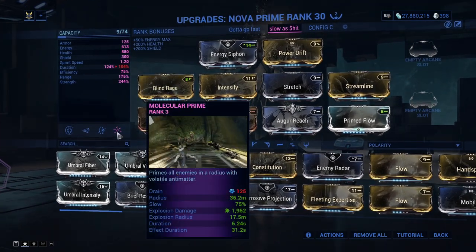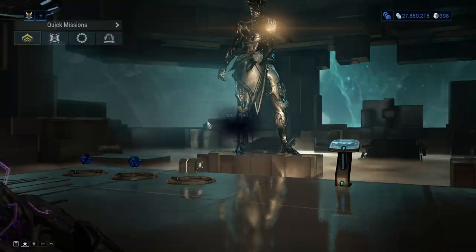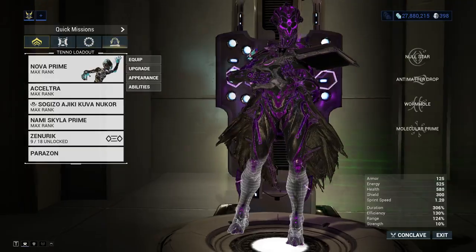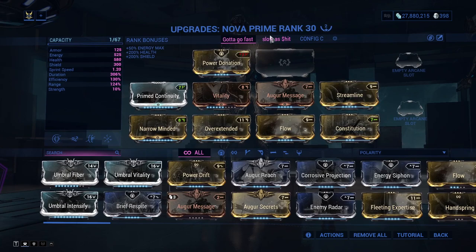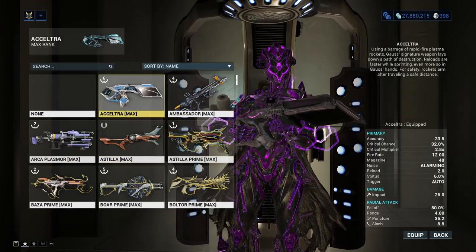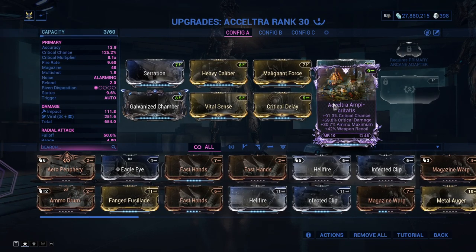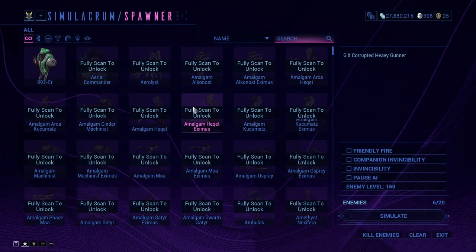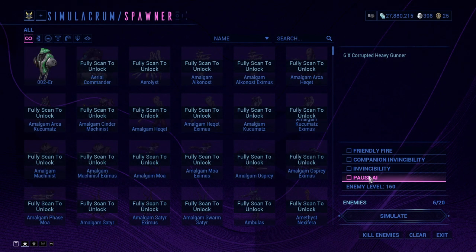Every time an enemy is tagged with Molecular Prime, they get a 2x damage multiplier on them. Now for the fast build, which speeds up enemies — I'm showing this off first. We're choosing a weapon like the Acceltra. The build looks like this, and I also have a Riven. We'll see how it compares.